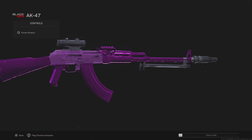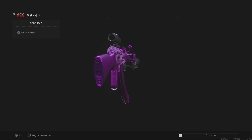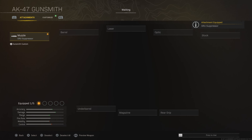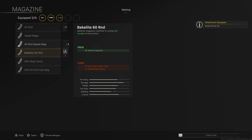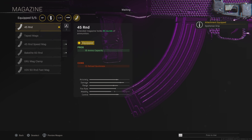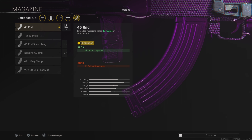Next up we have the Cold War AK. This is by far one of my favourite assault rifles — very very powerful, though it does have a bit of recoil. The first attachment is the groove suppressor increasing the accuracy and range, then the RPK barrel doing pretty much the same. Axle 3x scope, 45 round magazine, and the Spetsnaz grip. Make sure you use the 45 and not the 60 on the AK-47, otherwise your ADS is going to be super slow.